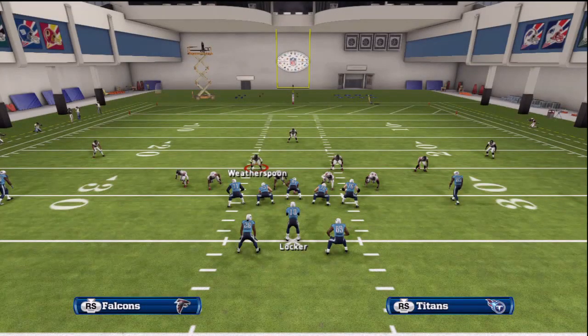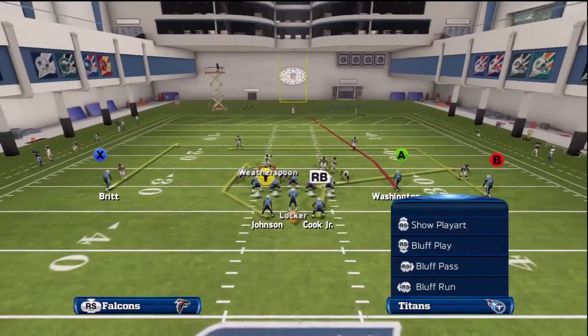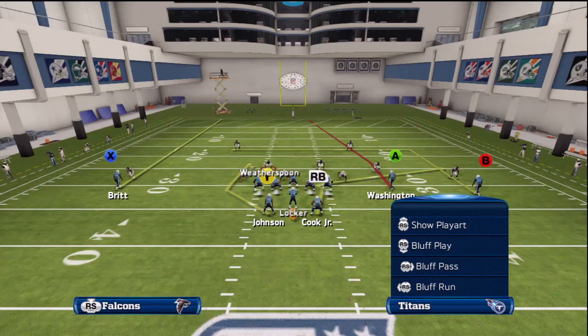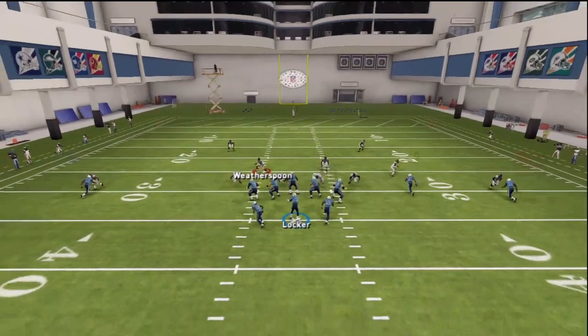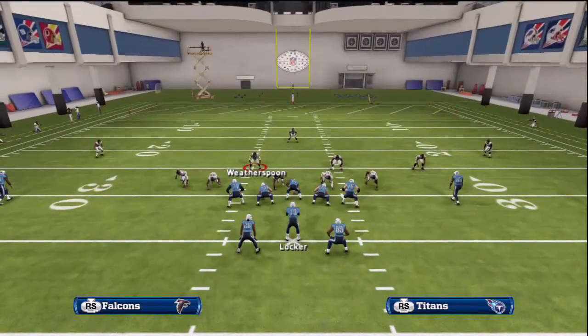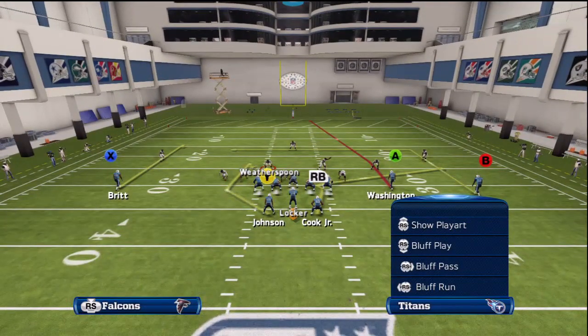Let me go ahead and set up a different zone defense — cover two this time. For cover two, I do want to make sure that X is on a streak since we're seeing press coverage. But we're just going to wait until our guy gets to the line of scrimmage, throw a bullet pass, and pick up a ton of yards. Versus zone defense, this Y route is just going to be open, open, open — they're going to have to defend it somehow. And this is just one route. Mixing in mesh, halfback screen, and halfback draw is just going to give our opponent headaches.